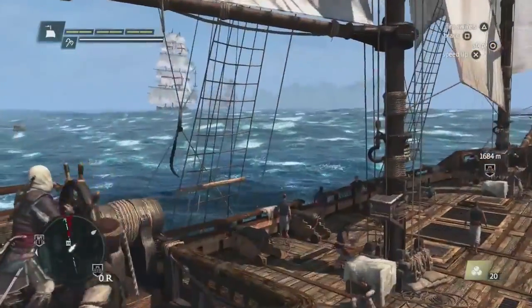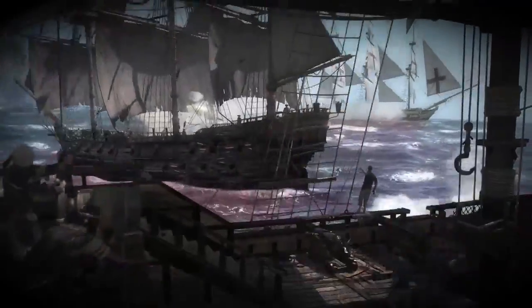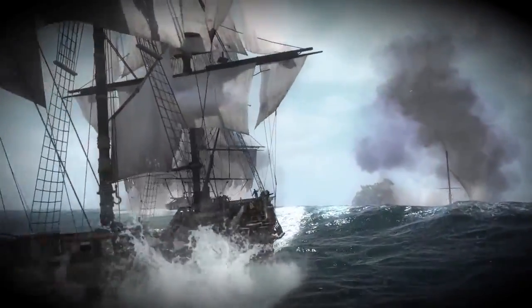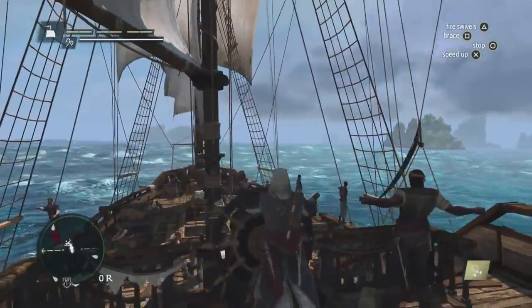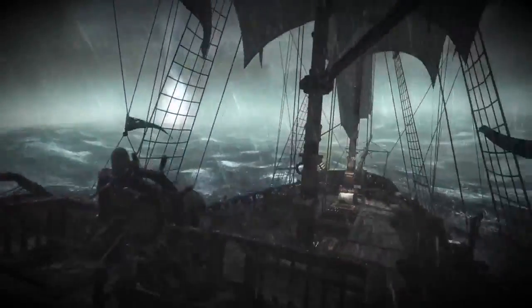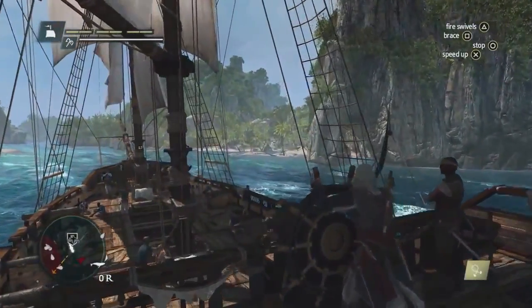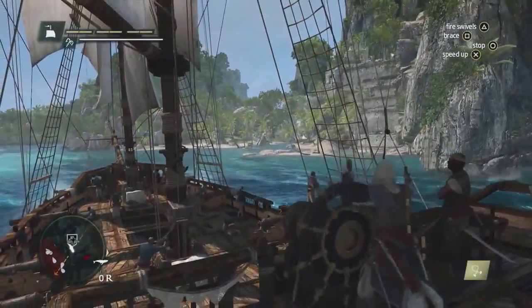In the distance, we can see Spanish and British ships fighting each other. We can jump into that fight and take advantage of them weakening each other, but instead we're going to head to Mysteriosa for that treasure. We can see that there's a storm building up. Storms are very dangerous — they're a big threat in this world. If you don't navigate them properly, you will take damage and you will lose crew members. Mysteriosa is a Mayan ruin, one of the unique 50 locations we have in this world.